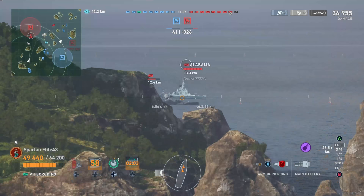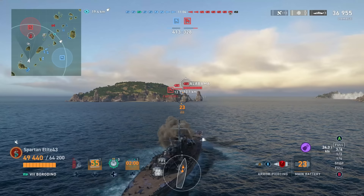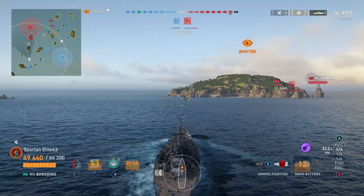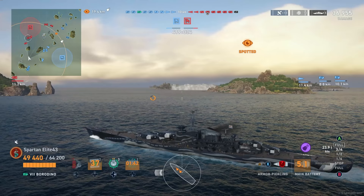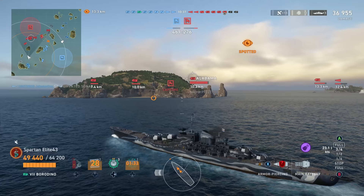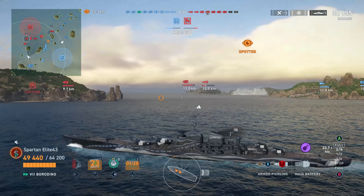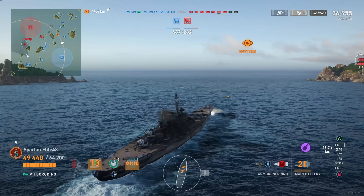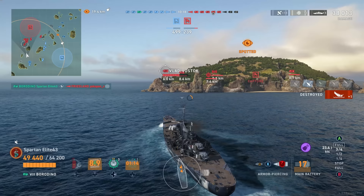We continue getting away from that destroyer. The battleship hangs back. The team is hugging the island — there's nothing stopping them from pushing in. It's the Friesland that's spotting us. Our Atlantico takes down the enemy Atlantico. We spot the Friesland and take the shot — he's reversing. Cool people don't look at explosions. Bonk — that's our first kill of the game.